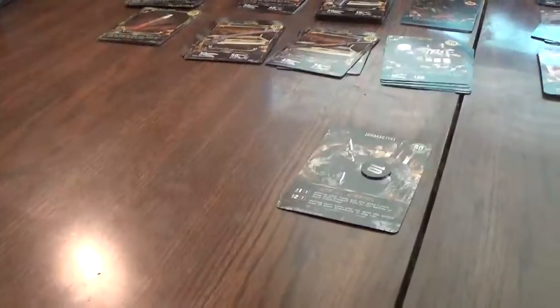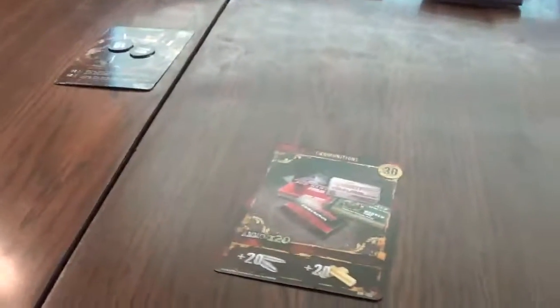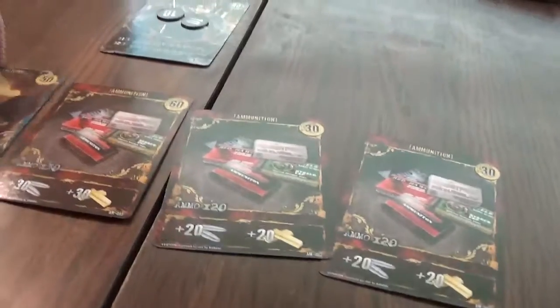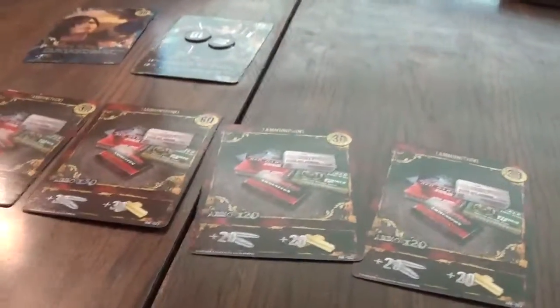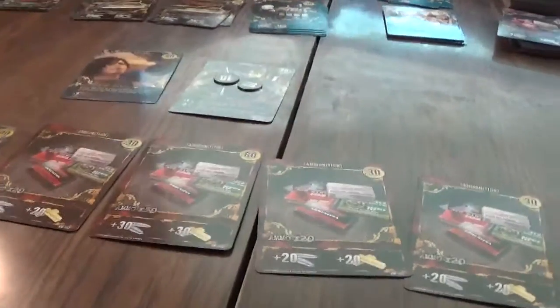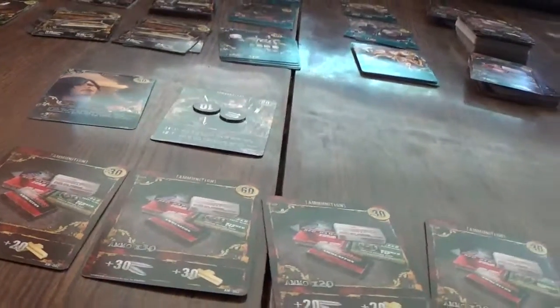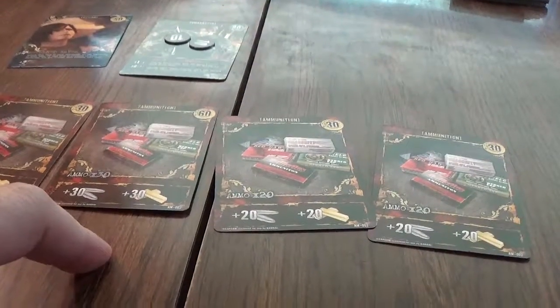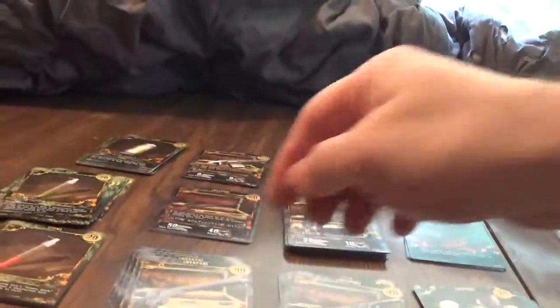We'll take one of these and we have to take five more damage. I have my six-shooter — that's good. I have 30, 60, 80, 100, 120 gold. I'll buy another six-shooter.